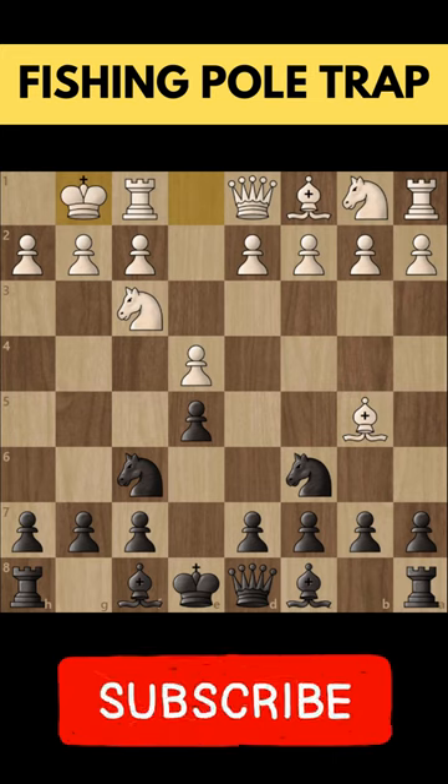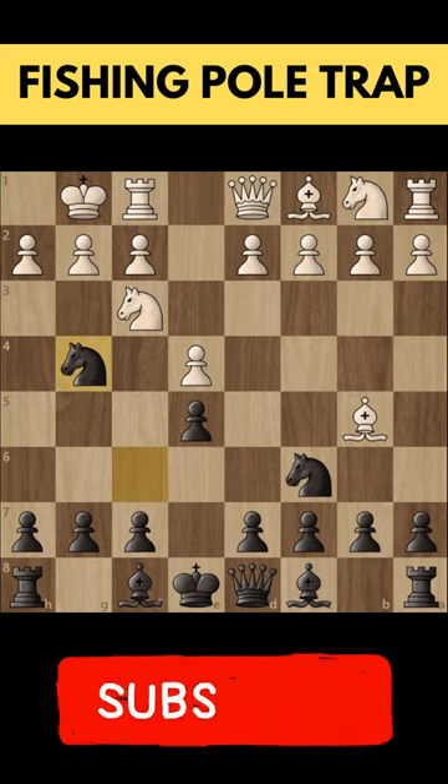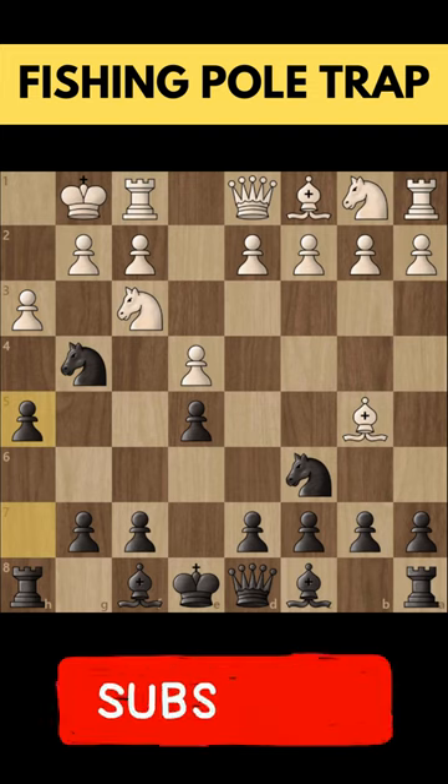Our opponent short castles and here we surprise our opponent by playing the move knight to g4. Our opponent simply plays the move h3, hitting our knight, and we simply play the move h5, sacrificing the knight.